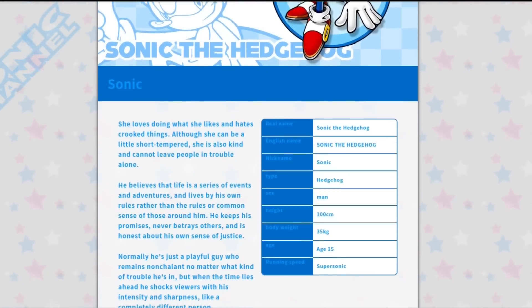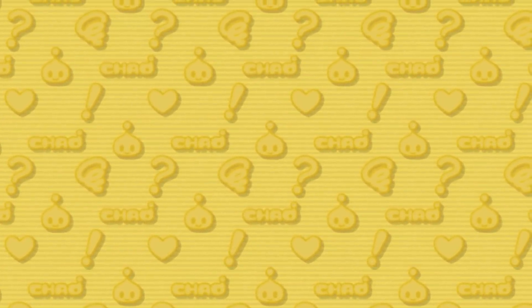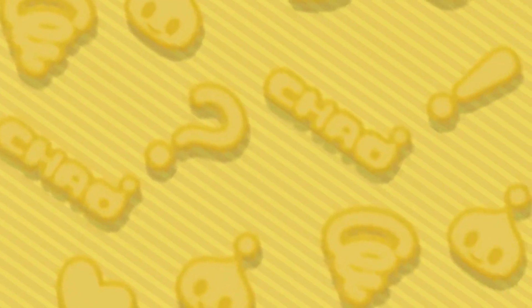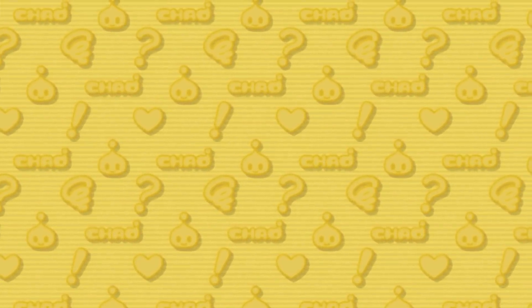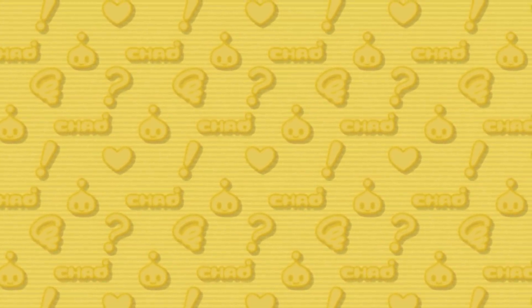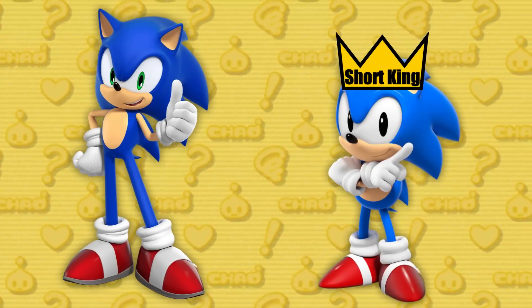I think the first place we should start is figuring out Sonic's height, then we can use that to measure the ground he runs on. So what is Sonic's height? Well, according to Sonic Channel's website, Sonic is 100 centimeters, or about 3 feet 3 inches tall. But the short answer is that we canonically have two different versions of Sonic with two noticeably different heights — Modern Sonic, and then Classic Sonic, who is notably shorter.